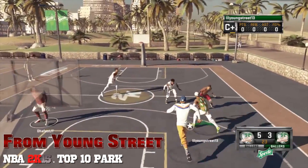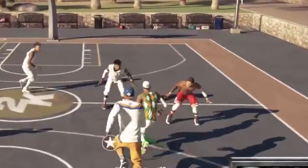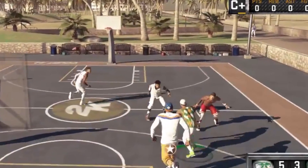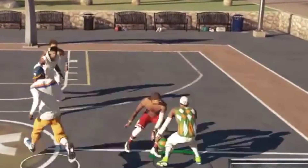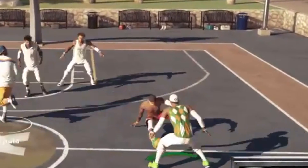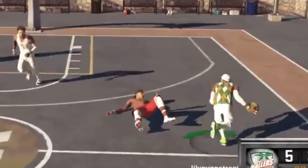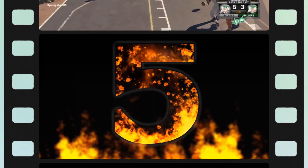At number 2, this one from Young Street. Put that young man down. Look at this — put that young man on his back, and then he's looking at the camera. Had him on skates — little In-N-Out crossover, dropped him to his back. And that's a legend. Come on son, you should lose your legendary for that.